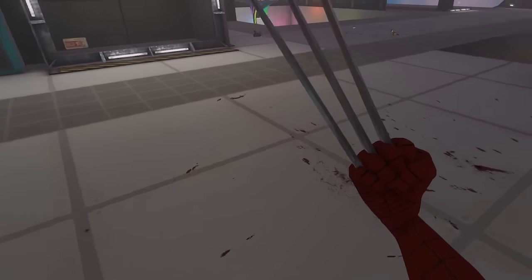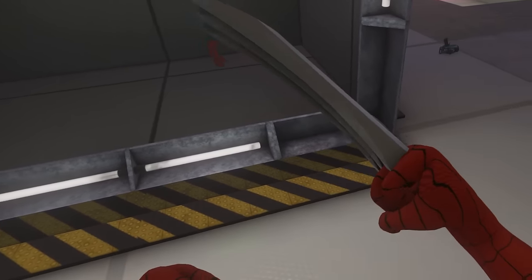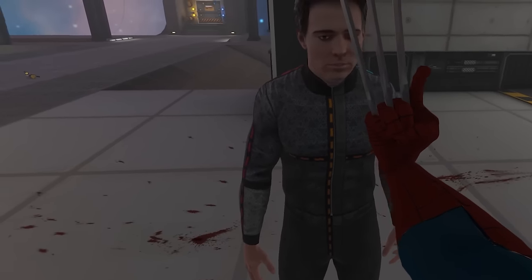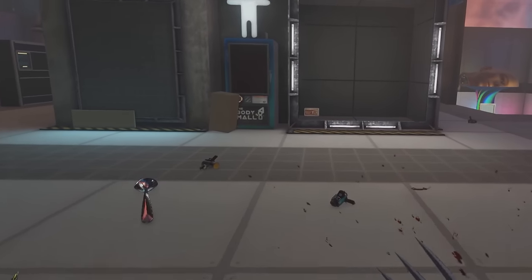These are the Wolverine Claws. I think these are really cool because they're on my arm — it's like a melee weapon with my fists, which is super cool. I can deselect the claws, challenge Ford to a fist fight, and he's gonna lose. Let me know your favorite Bonelab melee weapon in the comments.